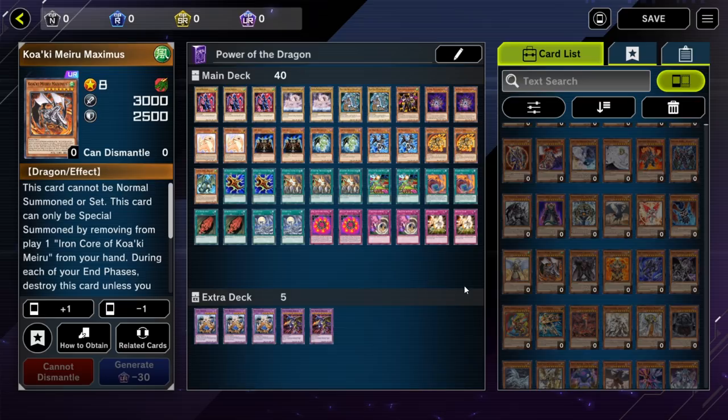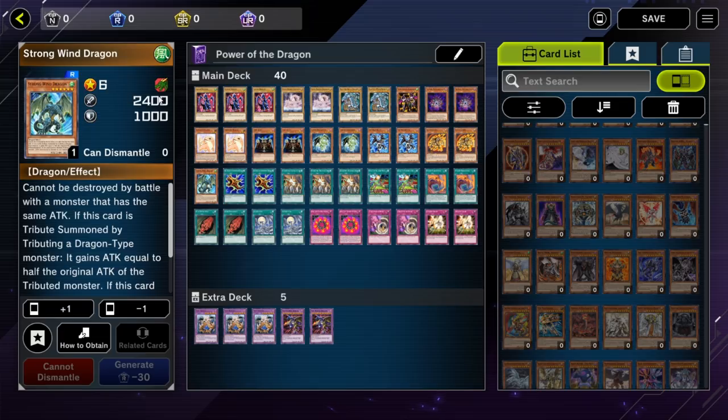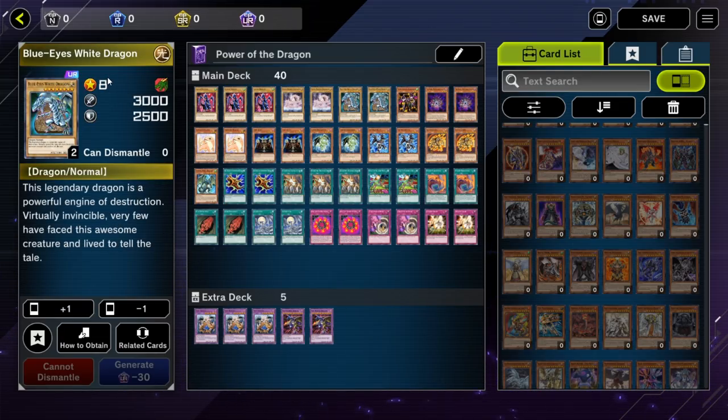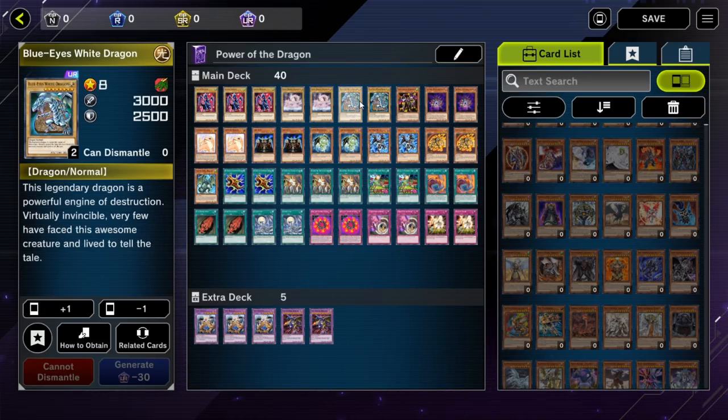Also, the star count on a card matters a lot. If it's more than four stars, it means you have to summon it in a special way. It might require discarding a dragon monster from the field, or other specific conditions. The game is kind of like that to stop people from just playing a 5,000 attack monster on turn one. You have to build your way into a duel by starting with four stars or below, then using those to summon the six-star or eight-star monsters, that type of thing.